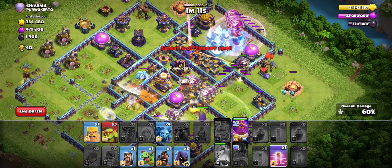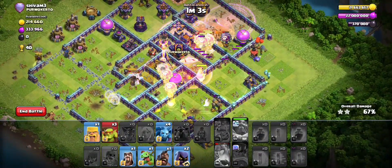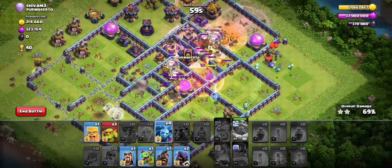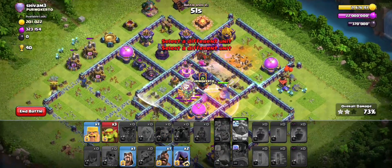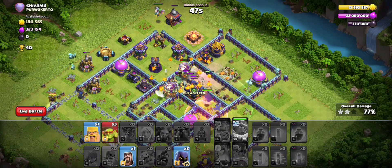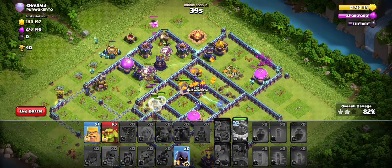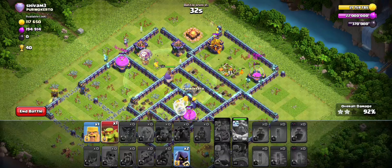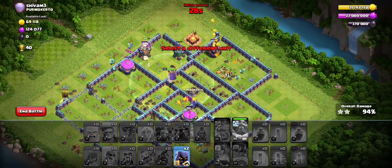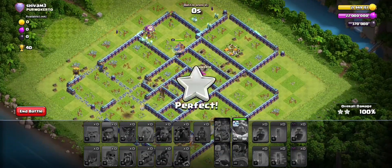I'm saving the loons for the town hall — always do this on these types of bases. Just a simple little trick that always works and we'll be able to get the three-star. Pretty sloppy attack but we still make it out — the approach is really strong. This is the weakness of these bases; this approach is really good against them. Just save some loons to take out the town hall with a rage and you should be able to get it. Start the RC on the lalo where the king left off — that's a good spot to start the lalo.